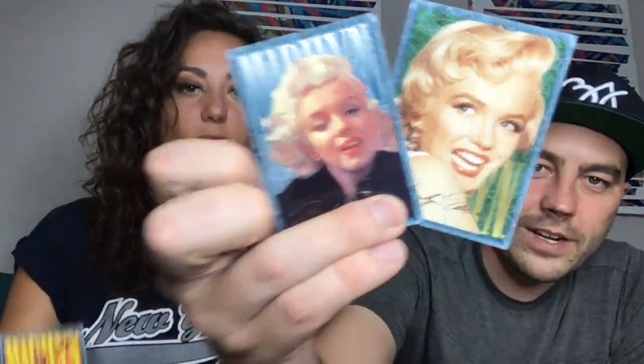Those are pretty old, they kind of stick together. Those are cool — glamour shots. Look at these old school bathing suits. Pretty great, but not practical for swimming — so much fabric, just weighs you down. Same card again — maybe they just didn't have enough licensed pictures of her. I do like the gold embossed autograph, that's pretty cool.